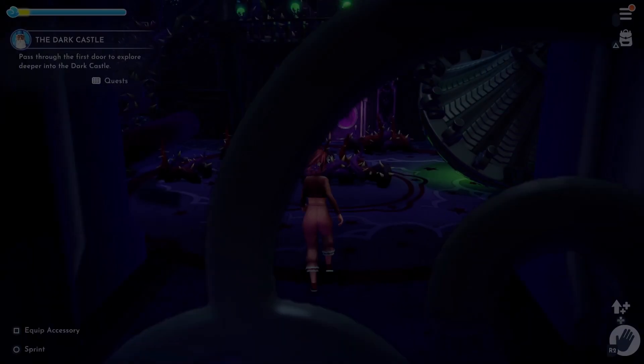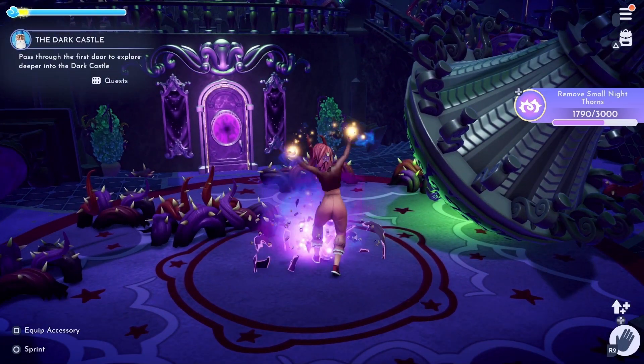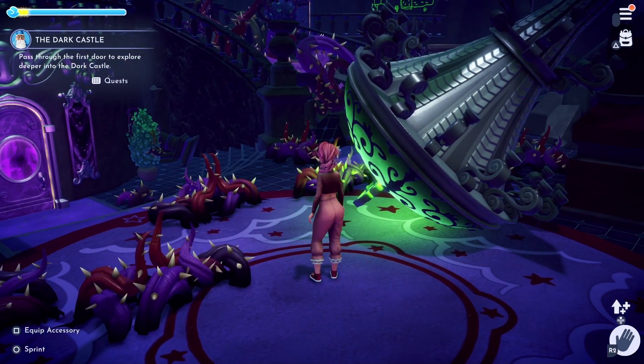You will need to progress with this quest by finding the four relics needed. Once you have collected them, you will be able to open a portal which will lead you to the Shadow Realm and the Dark Castle.